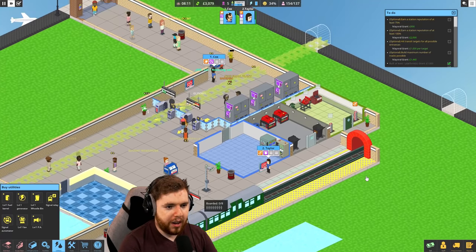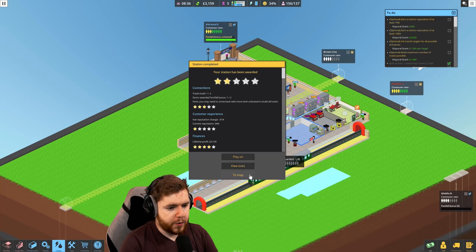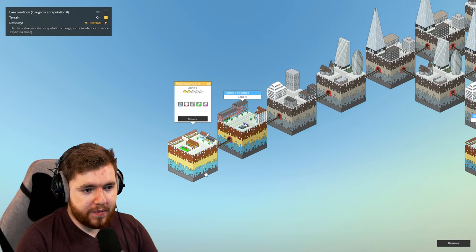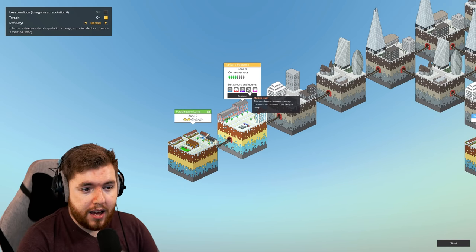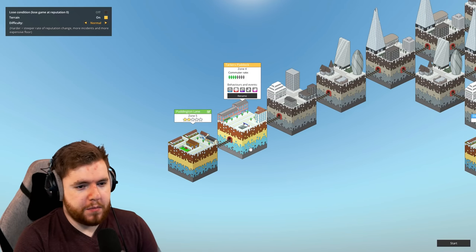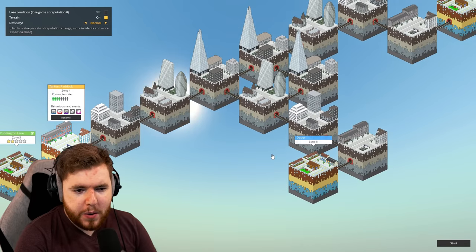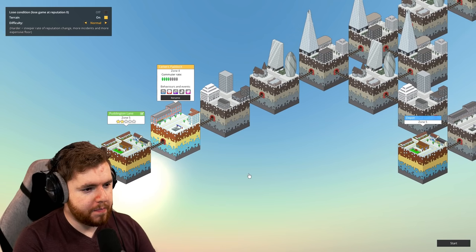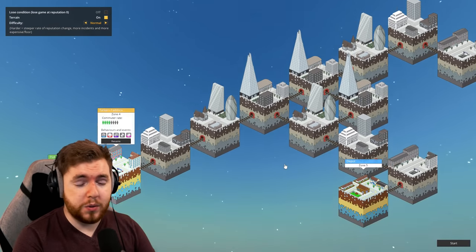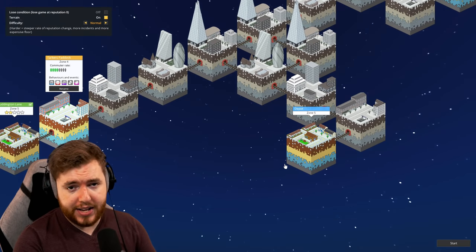This is a pretty cool game. I don't know if it's something we'd necessarily play to completion. I can end this station and go back to the map - and because I've completed that station, I can go to the next one. The next one actually has crime, which is interesting - it doesn't have a lot of money, the disease index is higher, so there are different challenges. I might have to build the thing from scratch. So that's pretty cool. Maybe we could play on and see how far we go with this. I'm kind of going to leave it up to all of you - if you want to see more of this game, let me know in the comments below.